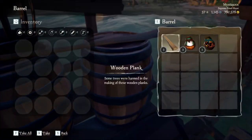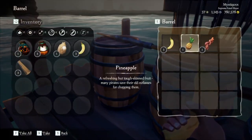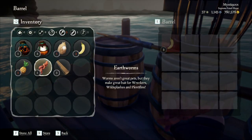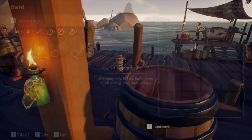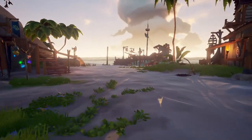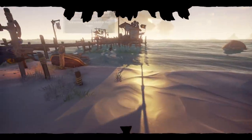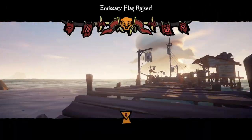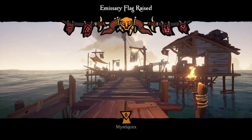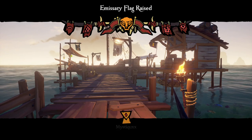Once you've found your server, all you're going to want to grab from the island is one full inventory of supplies. You do not need to spend any extra time here stocking up your boat, as you're going to be getting a lot of supplies from the event itself. After that, find and raise the Reaper's Emissary on your respective outpost. If you don't know where these are located, look for a caged skeleton with a red table below it. Finally, go ahead and raise your anchor and get sail into the event.